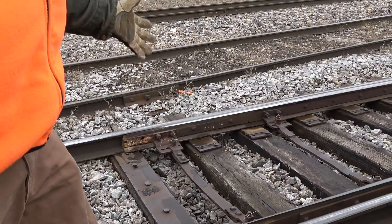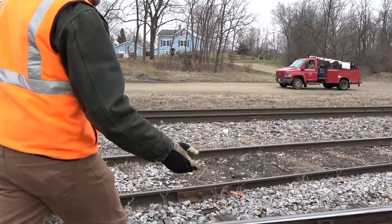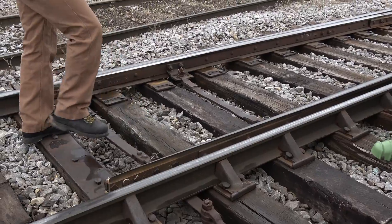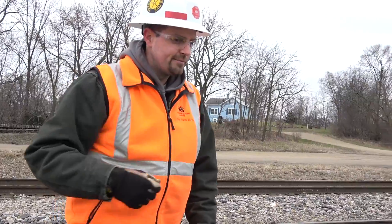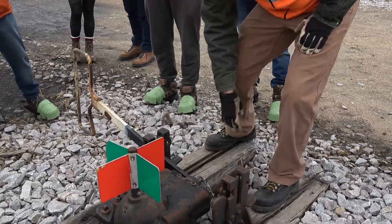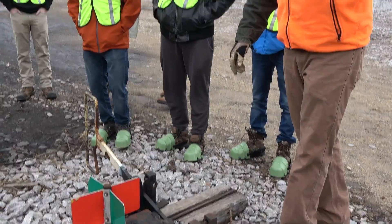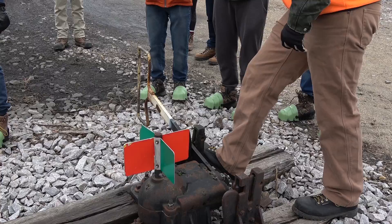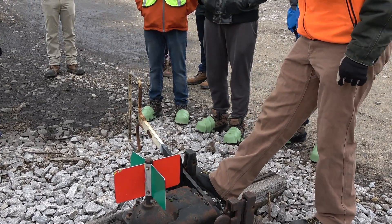I'll show you how this switch point throws. Before I throw a switch, I always have to look inside the switch and make sure there's nothing in here, so that when I throw it I'm not compressing anything inside. The switch point here is clear. Before I throw it, I'm going to look once more and make sure I've got nothing coming at me — Dave is here to let us know that. Sometimes the switches will pop up and you have to be watching out for that, so that if it pops up you're out of the way.